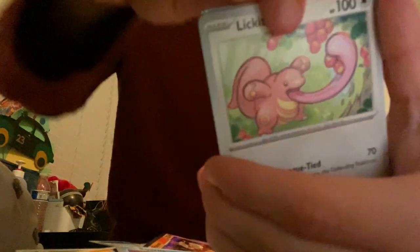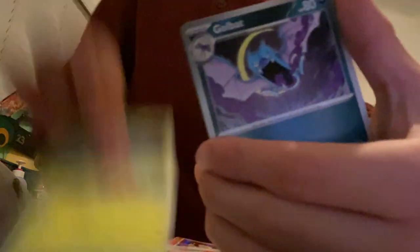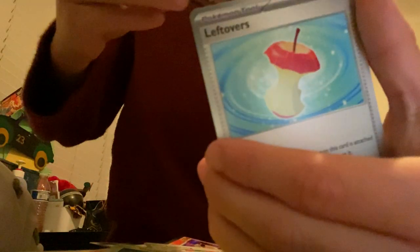Code card — let's hope for something good. Squirtle, Lickitung, Minun, Golbat, Leftovers, Parasect, Ponyta, Tentacool — whatever that Pokémon is — Kabutops! Kabutops!